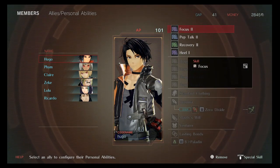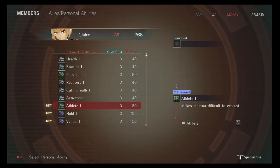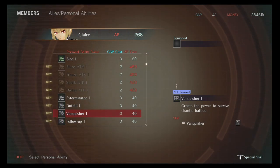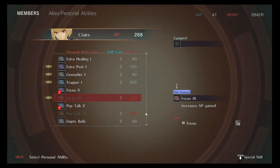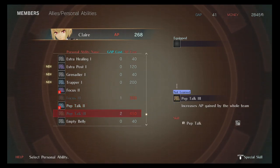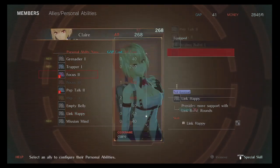Let's go to Claire — I want something else. I could spend the money, but I'm going to hold on to it. I want to get focused to increase AP gain. I'd rather have a level three than a level two. A level three pep talk increases AP gain for the whole team — so if you have three bots with this on, the other two are also going to get the bonus. It says the whole team, so everyone gets AP. It's great — you don't have to grind missions over and over just to level them up.